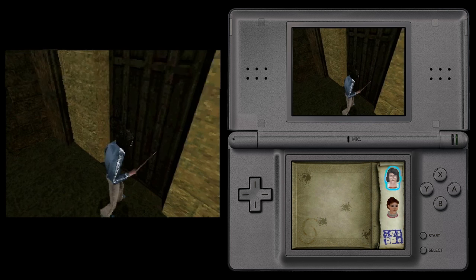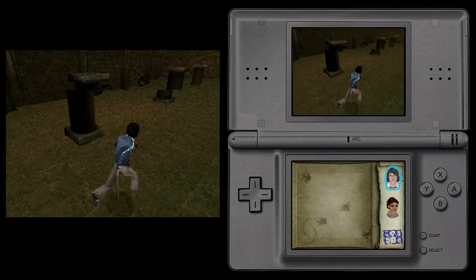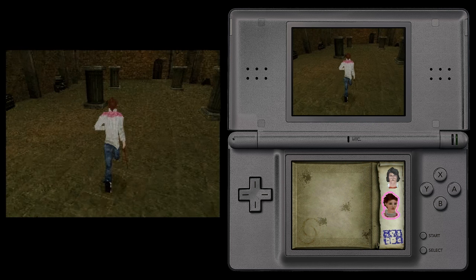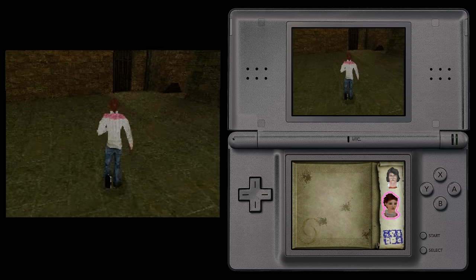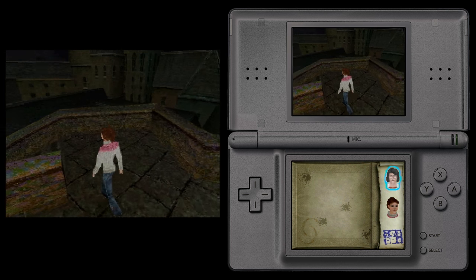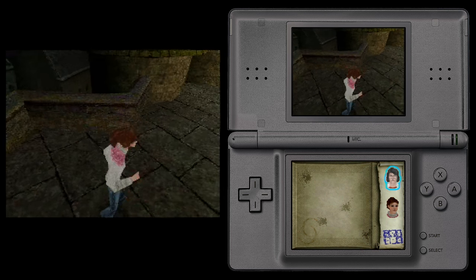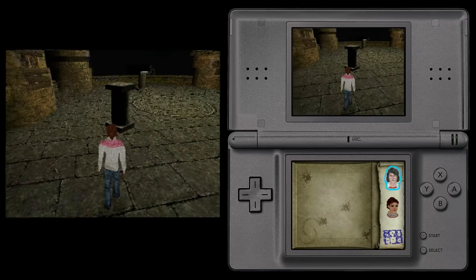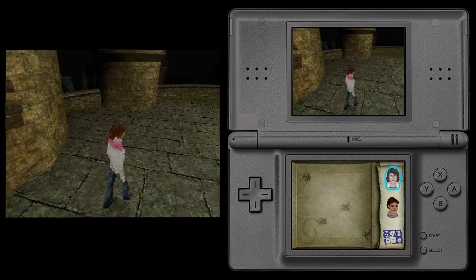Even in that short time, the touchscreen was implemented along with multi-character gameplay. Two areas are available: the Hogwarts rooftop and inside the Defense Against the Dark Arts classroom. Along with that, there were two characters available this time — Harry and Hermione. Had the game been developed further, players would have been able to cast spells using the touchscreen just like the previous demo, or even by talking into the microphone.